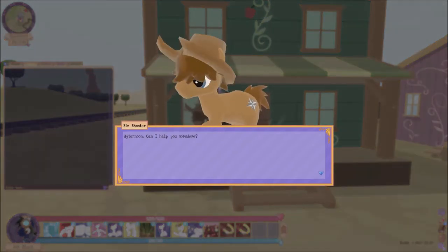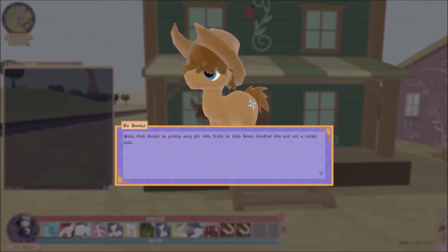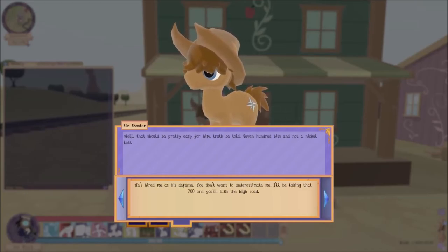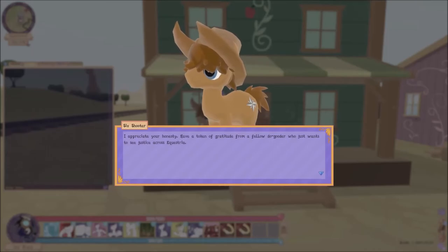Afternoon — can I help you? Are you on any hits at the moment? Wooden Nickel sent me; he wants to pay penance for his crimes. Six Shooter says the fee is 700 bits and not a nickel less. I try to negotiate — will you settle for 350? Otherwise I'm not sharing his location. He's in the Applewood saloon, won't put up a fight, and has the money. Six Shooter says he'll be taking the 700 and I'll take the high road. I decide to be nice and tell him he's in the Applewood saloon.